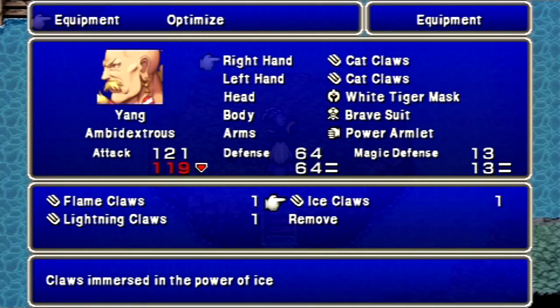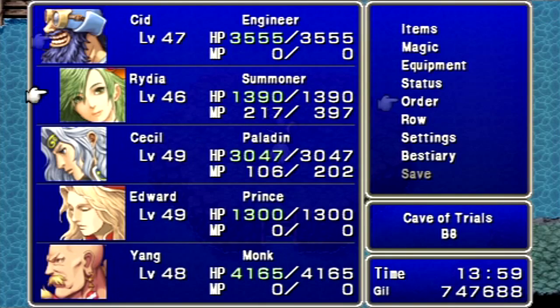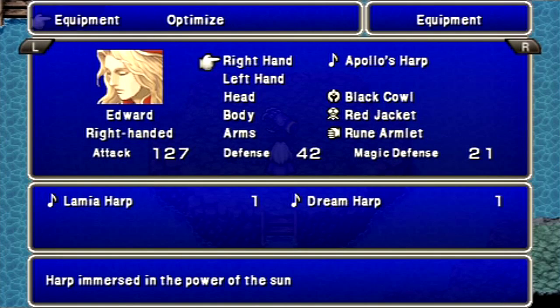First things first, we want to equip Yang with the Ice Claws, and we have to bring Edward into the front row. The reason is because the Apollo's Harp doesn't deal full damage from the back row — his hit percentage is cut in half. It's not considered a long-range weapon for whatever reason.